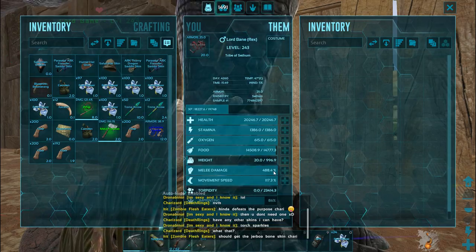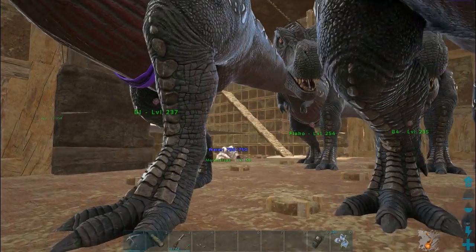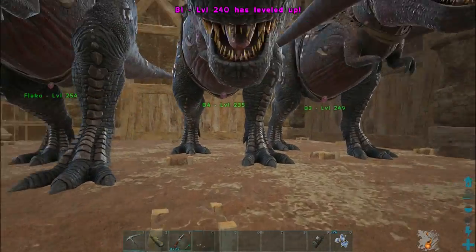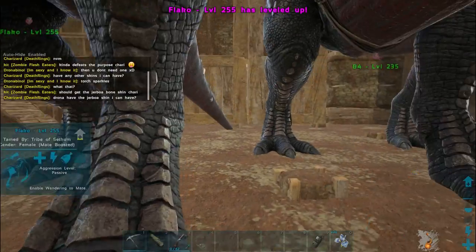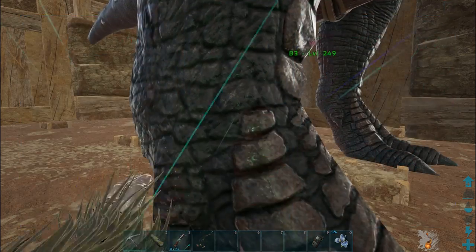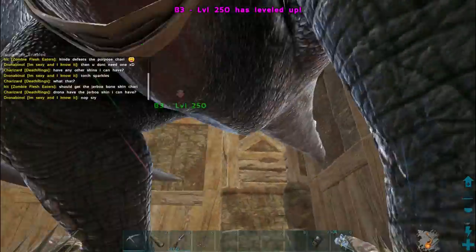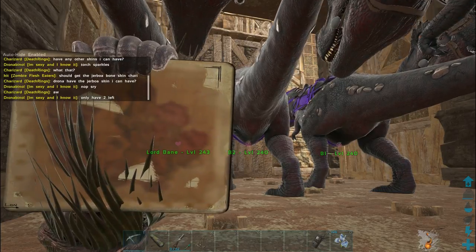I've come to Scorched Earth, done some experimenting — it took me about two days to figure this one out — and I have a plan for getting black pearls which I think is easier. There's no risk of being dismounted and killed. For this video I'm going to be using six of our best rexes bred for boss battles. This is also part of their training and my backup in case we bump into an alpha deathworm, which is a stupidly powerful and dangerous creature here on Scorched Earth.